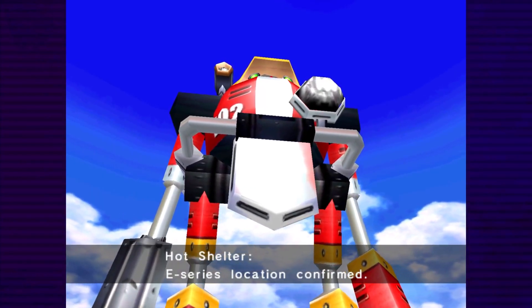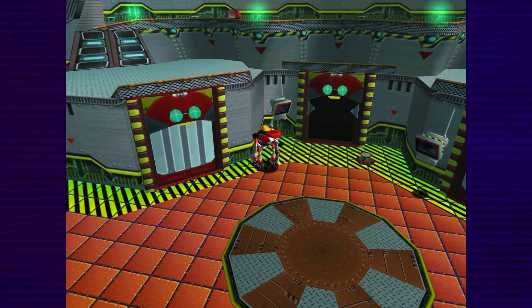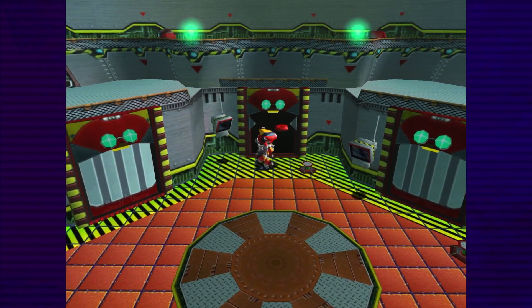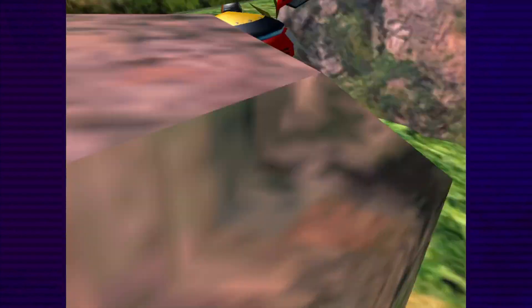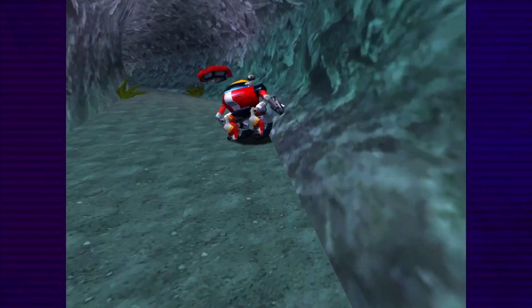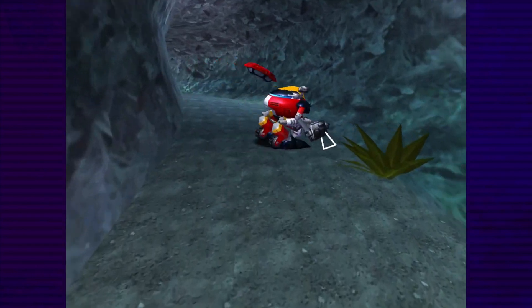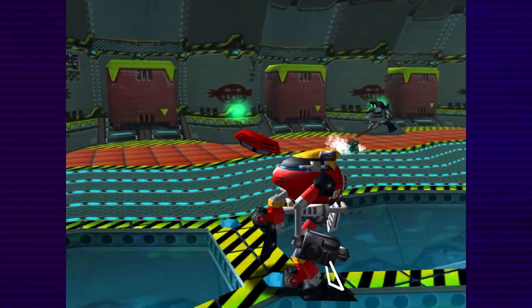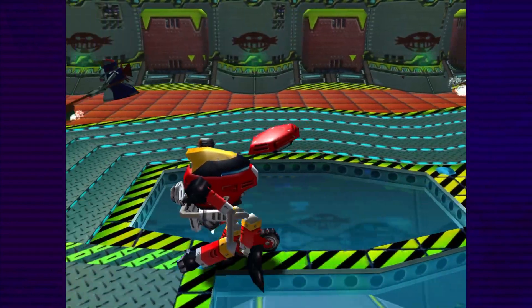That just leaves one more level: Hot Shelter. As mentioned earlier, the entrance is camera locked and is difficult to enter with just zigzagging. Fortunately, Gamma is a zigzagging machine — literally. If Gamma starts running at top speed, he'll transform into wheel mode, staying that way until he either jumps or enters a new area. Not only does Gamma move faster in wheel mode, but he also has a worse turning circle, meaning moving the joystick left and right makes him move forwards as he rotates. Actually entering wheel mode in the first place is a bit cumbersome, since Gamma needs a long, continuous stretch of flat ground to build up enough speed, but there's thankfully just enough space in the bridge to do just that.